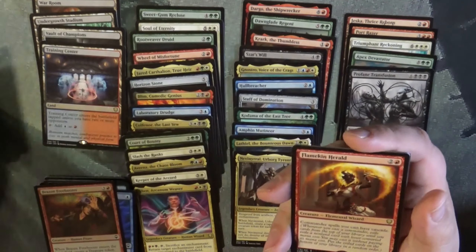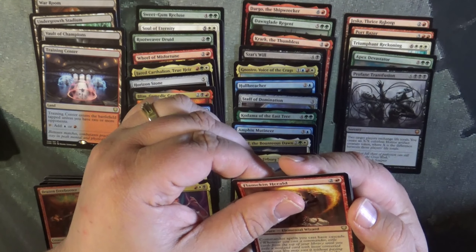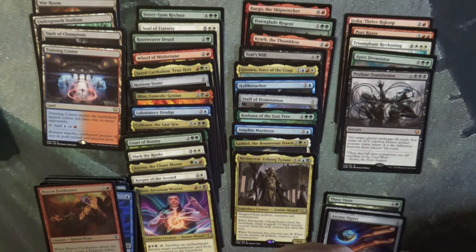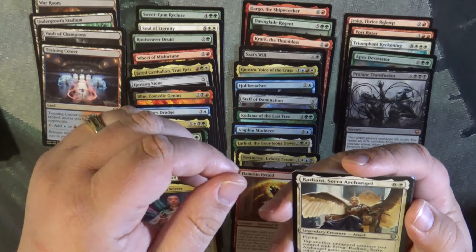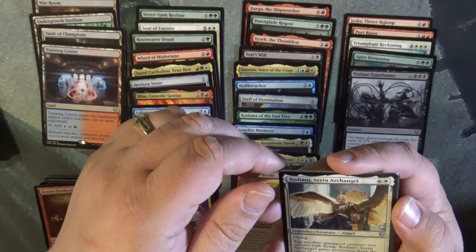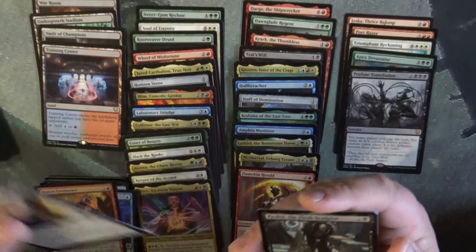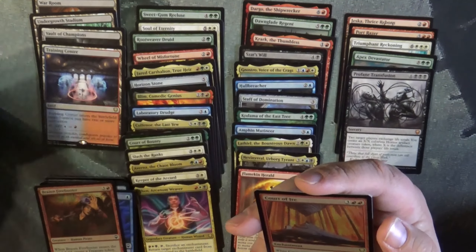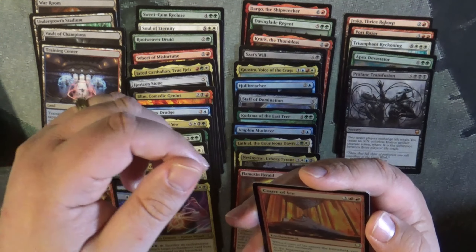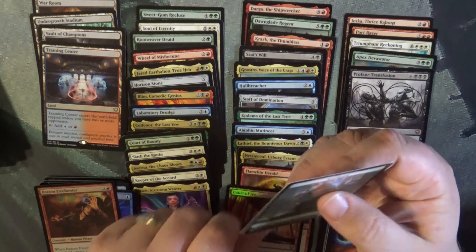And then we're going to finish off with a rare Flanken Herald. Archangel, Archangel. The Flush Sculper. And the Court of Iron as a Foil Rare as well.